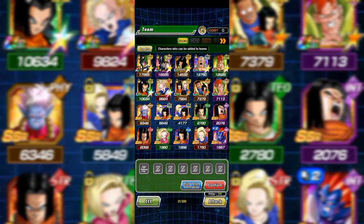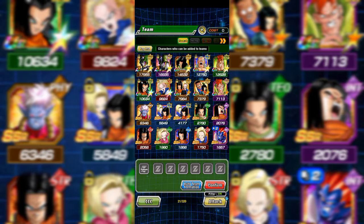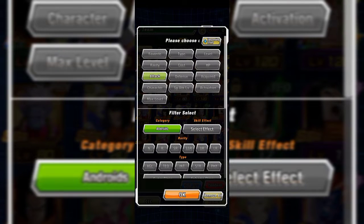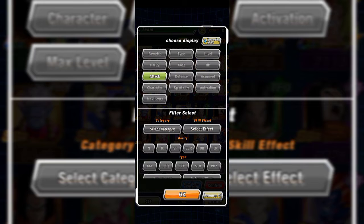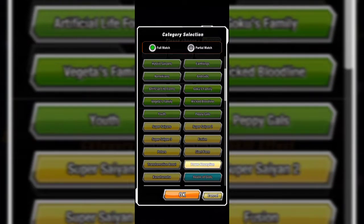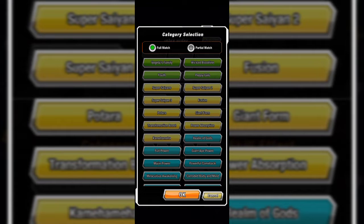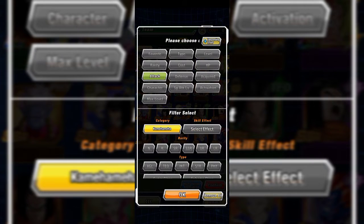You are going to need to filter out the category that you want to build the team for. First you're going to go down to this yellow button down there and go to this select category. So now I want to build a Kamehameha team, so scroll down here and search the category name that you want to build. This is the Kamehameha category — press OK.